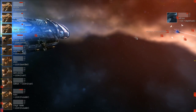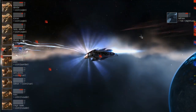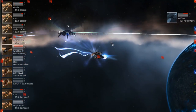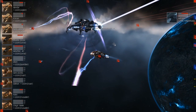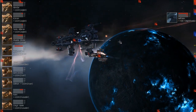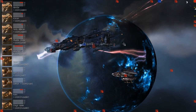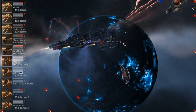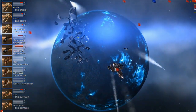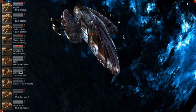That's a really interesting loadout from PL — they've got the web, the NOS and the neut from the two Cruelz, logistics from the Guardian, massive amounts of cap warfare and tracking disruption from the two Curses, and scrams from the Crusaders, plus a whole lot of hurt from the three pulse Legions. It's a great example of diversity even within one race. The Nighthawk takes a pounding and just melts. Decisive and complete whitewash victory for PL — Tormentum out, PL through.